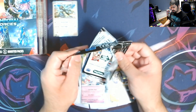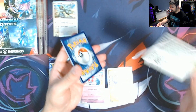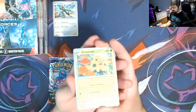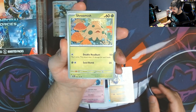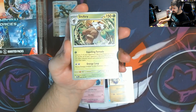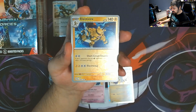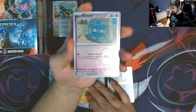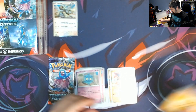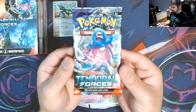Next pack — remember, just because it's a certain product doesn't mean you'll get a guaranteed hit, it's all random. We got a Shroomish, Togepi, Skiddo, Slugma, Celosia, Shiftry, Bianca's Devotion, Freer Niklaus, a Luckivyr reverse, Bronze Sword reverse, and a Charidon for the rare.